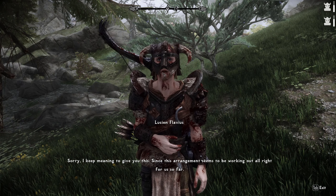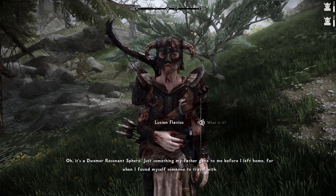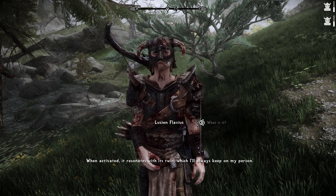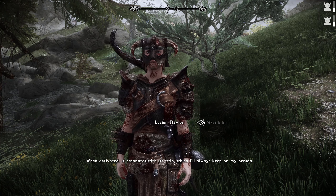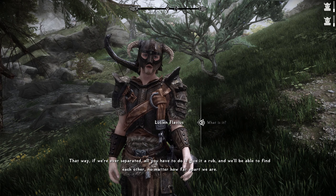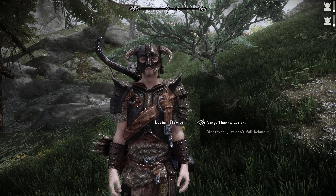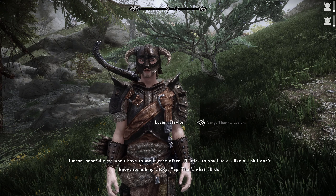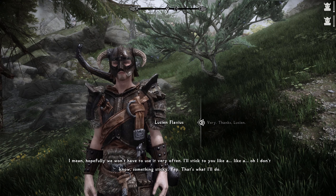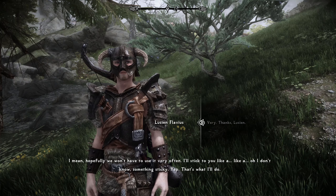You look awful — covered in blood, almost half dead. What is it? Oh, it's a Dwemer Resonant Sphere — just something my father gave me before I left home, for when I found myself someone to travel with. When activated it resonates with its twin, which I'll always keep on my person. That way if we're ever separated, give it a rub and we'll be able to find each other no matter how far apart we are. That's what I was referencing the last time I lost Lucien.